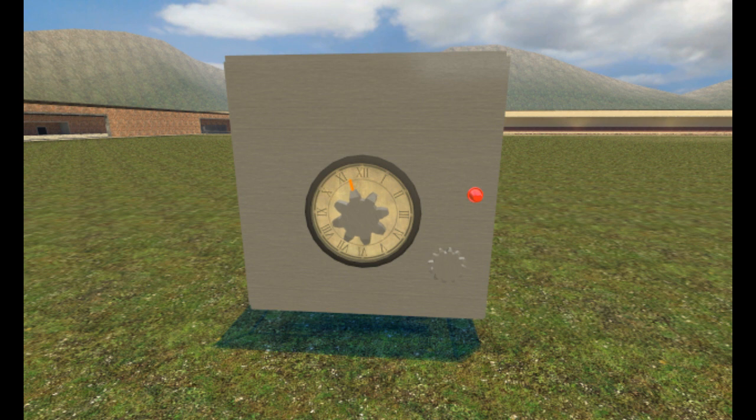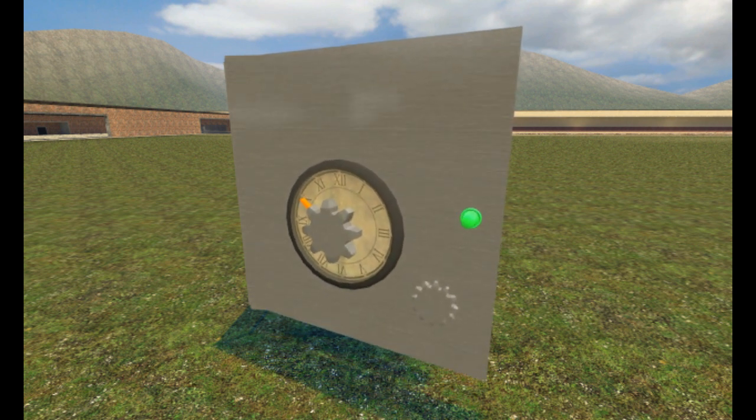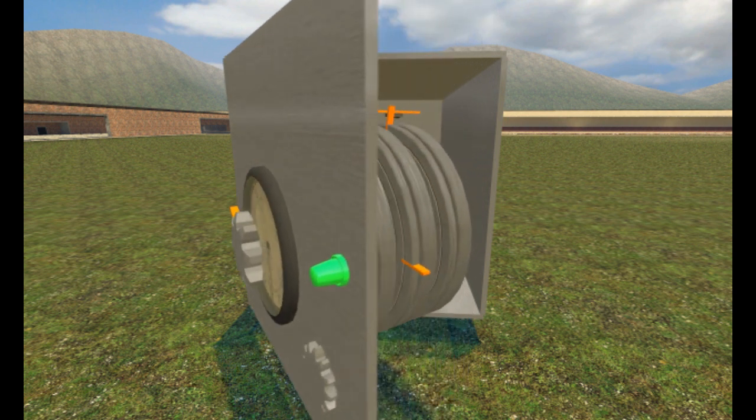So to open the lock, what you do is you first reset it by turning it twice in your chosen direction, and then dial in the first number, which is a 12. Then you turn it in the opposite direction one turn, and then dial in the second number, which is a 6. And then you turn it in the opposite direction and dial in the third number, which is a 10. And just like magic, the door opens, and you can get at whatever you're keeping in there — in my case, a big statue and melons.